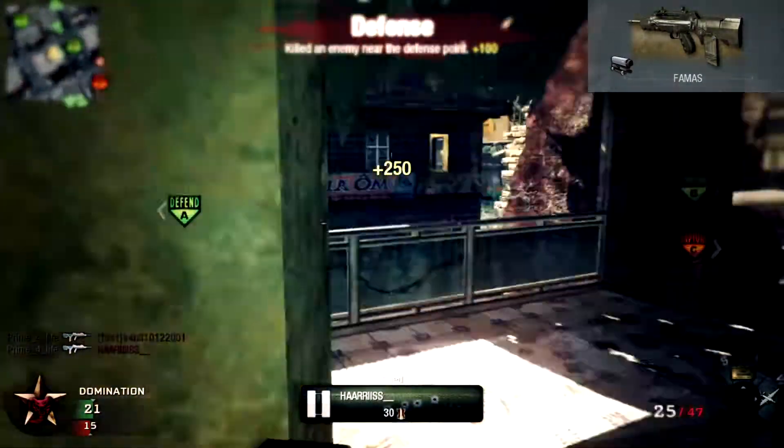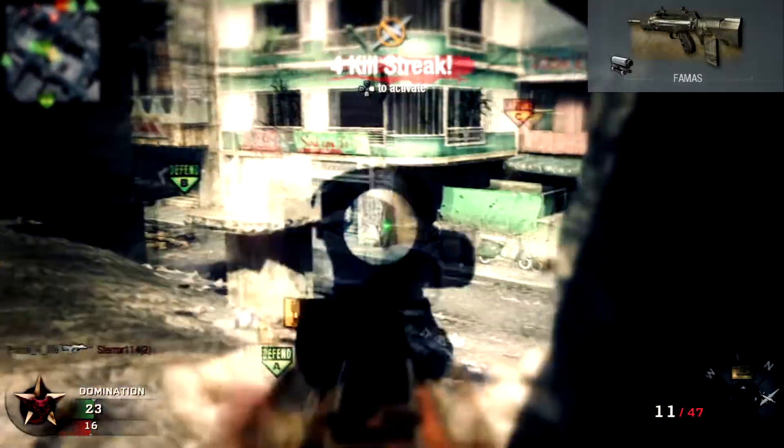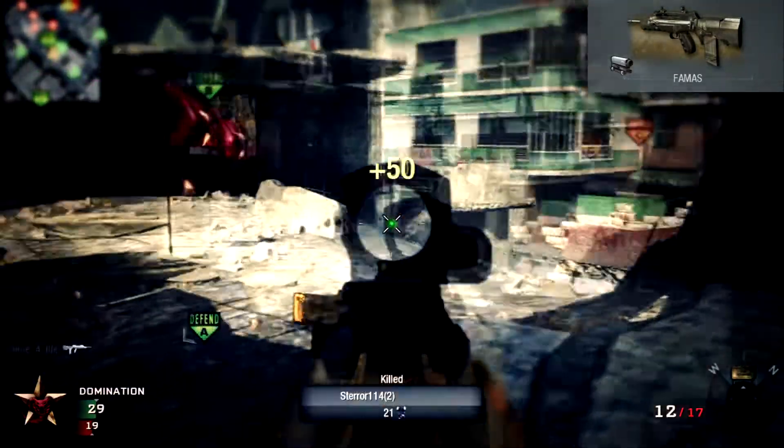Firstly, you will need to pick the FAMAS with a reflex sight. This attachment will assist you with your accuracy, as the iron sight may be too difficult to use due to the high recoil of this weapon.